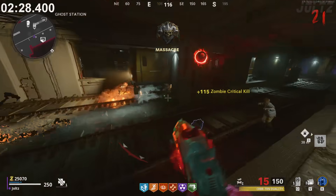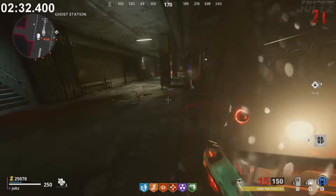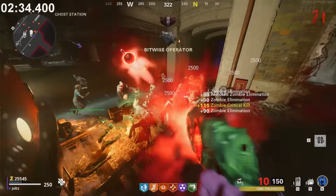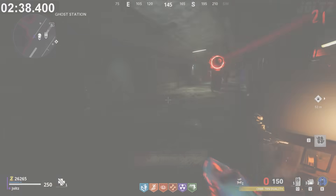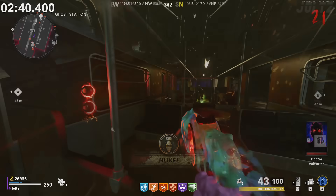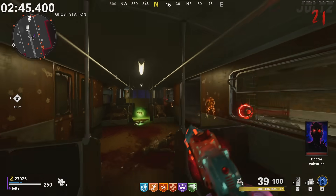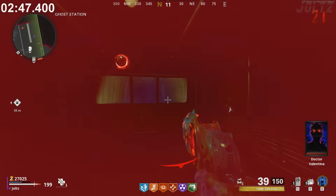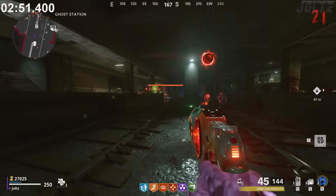In Mauer der Toten's Easter egg, there's a step where Klaus stops a train and you need to get on it and grab a few items. Klaus stresses that he cannot hold the train for long, so you probably get off quickly every time. But if you don't get off the train, Klaus will stop holding it and you will go into the Dark Aether and be teleported back to the train tracks. Well, that's really anticlimactic.